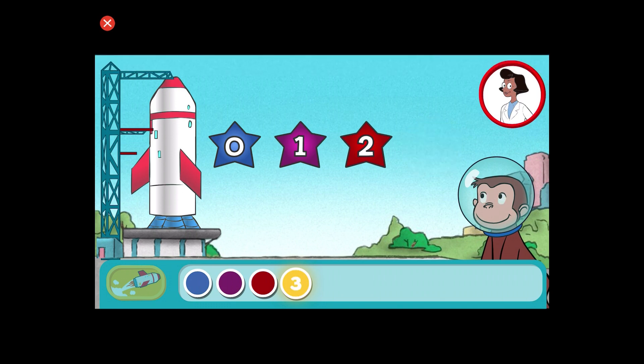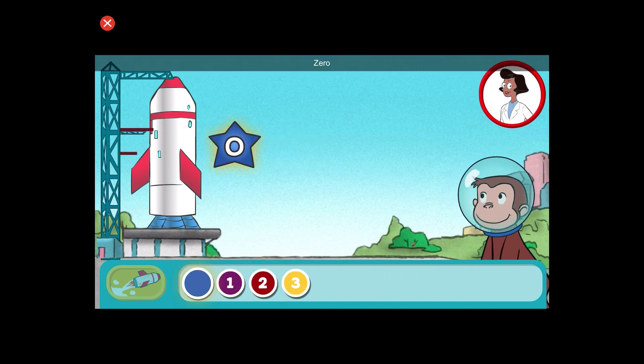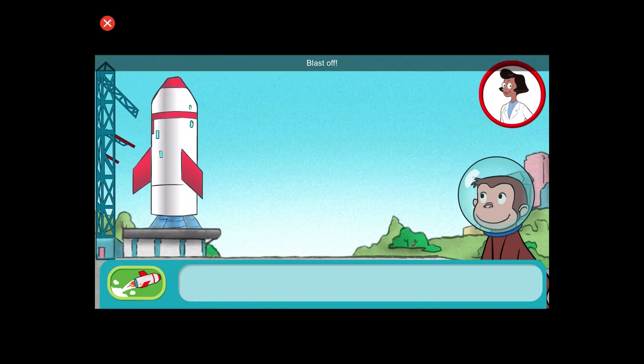3... 2... 1... 0. Click the yellow button to launch the rocket. 3... 2... 1... 0. Blast off!